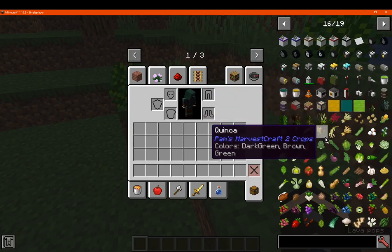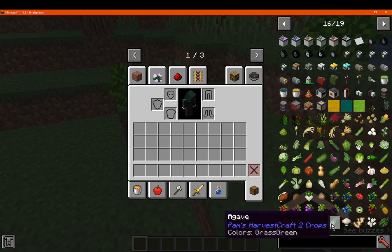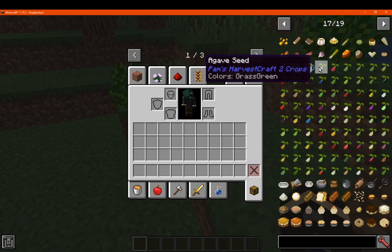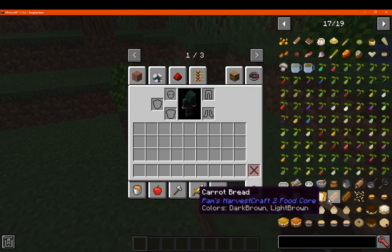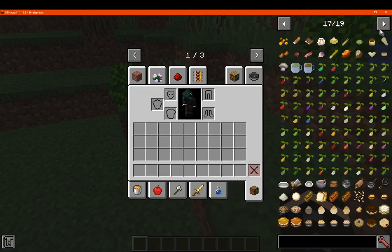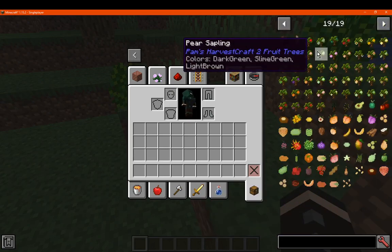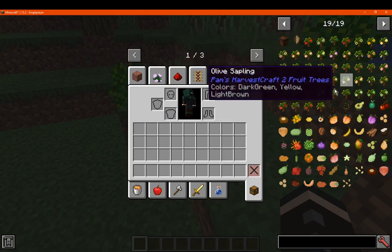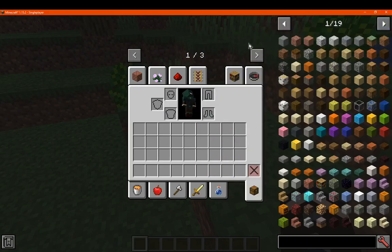And you've got Pam's Harvestcraft related mods. You've got the crops with blueberries, mushrooms, other food and so on, plus the seeds. And you've got the food core, breaking off into some of the meals like pumpkin bread, juices and so on. And you've got the fruit trees, also in their own module, along with other fruit.